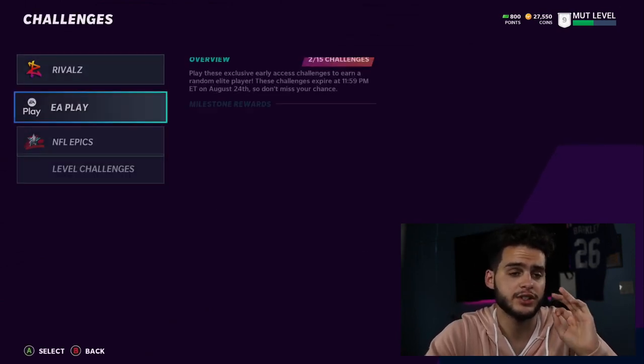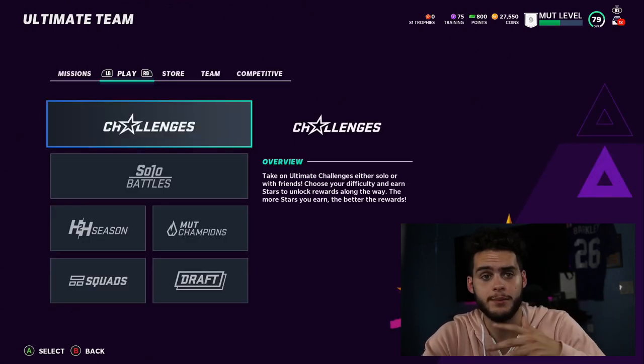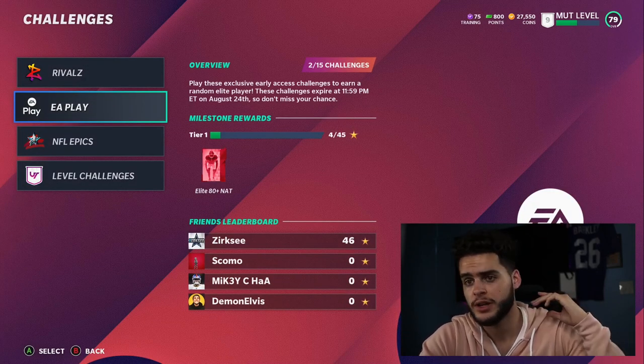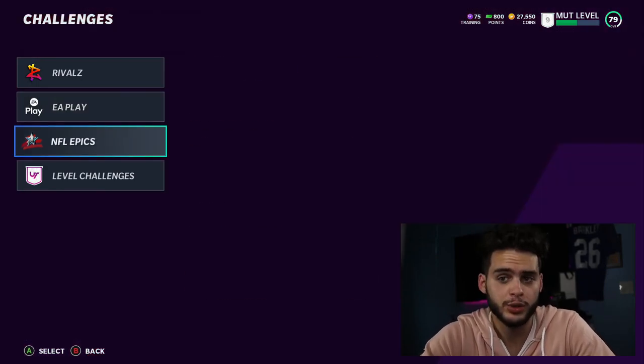First thing you want to do as far as solo objectives — get your team captain solos done. While doing your team captain solos, you will also simultaneously be completing your sand mills. Make sure you open those up and toss them on your team. Get your sand mills on your lineup so you can get stats for them while you play.